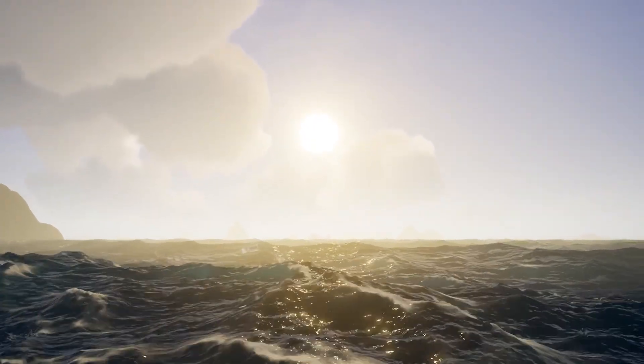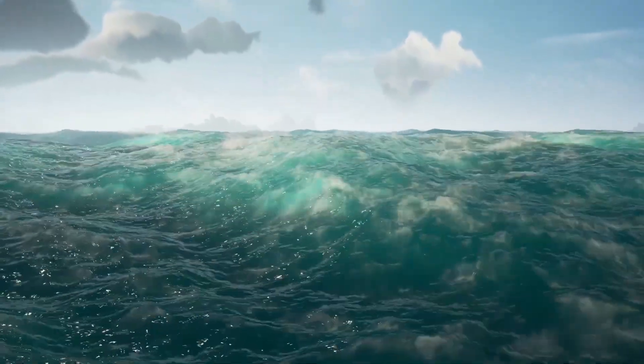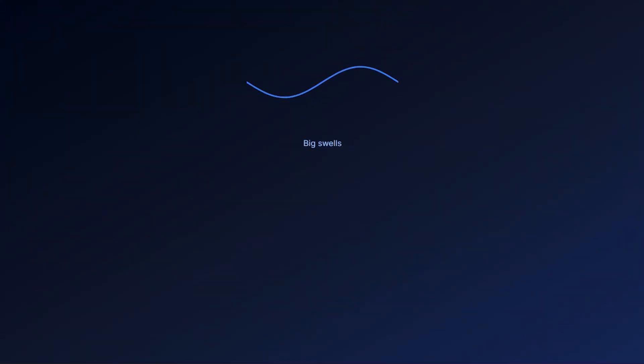This is why Sea of Thieves' ocean feels chaotic in a good way. Different wave sizes move at different speeds, like the real world — big swells roll slowly, medium waves bounce around, tiny ripples flicker quickly. As they move, they naturally mix with each other, and when two wave peaks meet, they stack up and create an even bigger peak. You get variety at every scale automatically. The ocean never truly repeats.